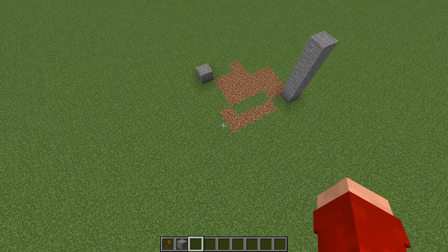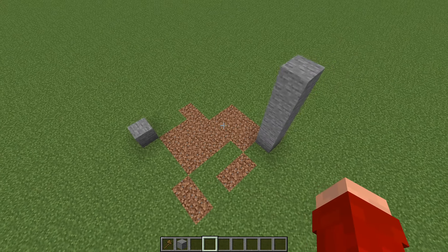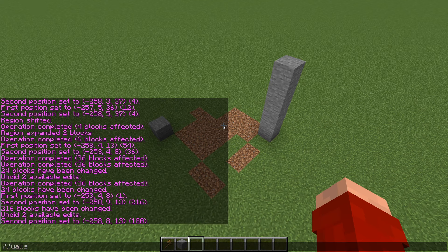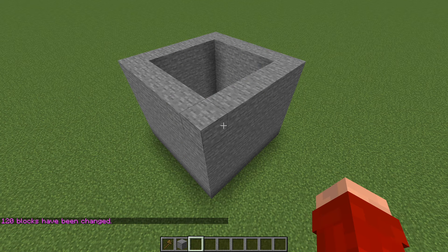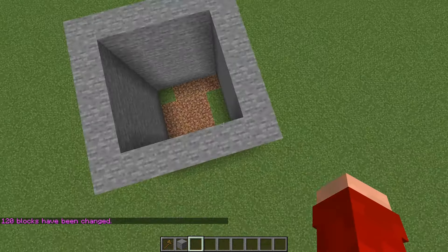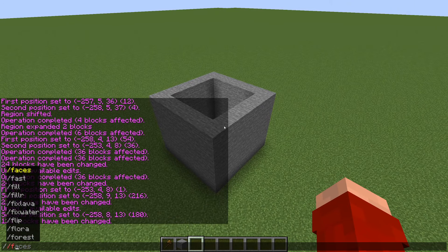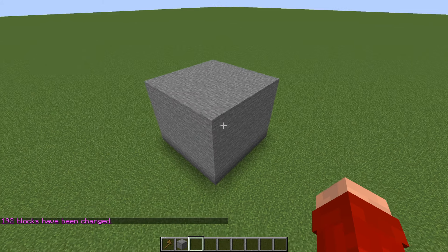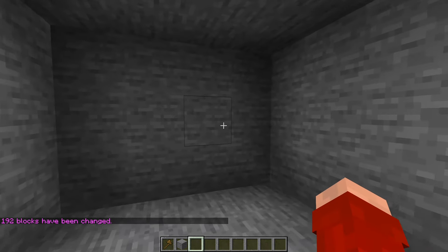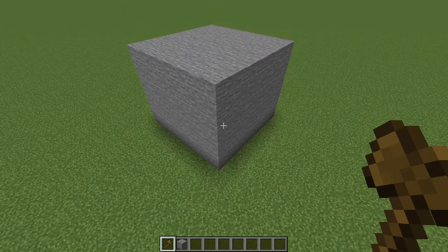For the next commands, let's set up a proper 3D selection. First up is //walls — pretty self-explanatory, it just creates the four walls of a structure, not the bottom, top, or insides. One step up from that is //faces, which is the same as walls except it also does the ceiling and the floor, giving us a hollow cube.